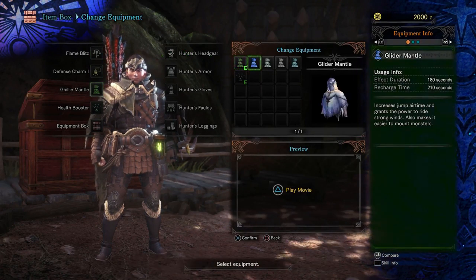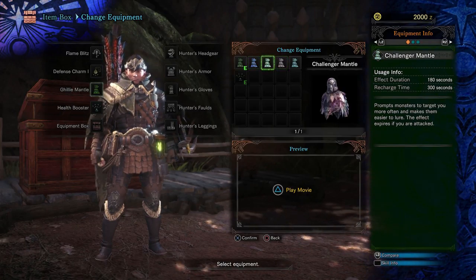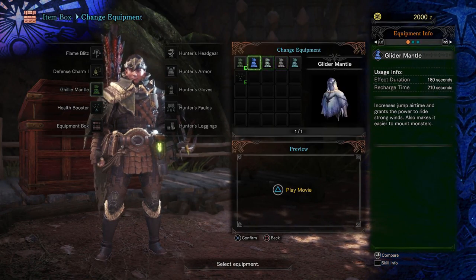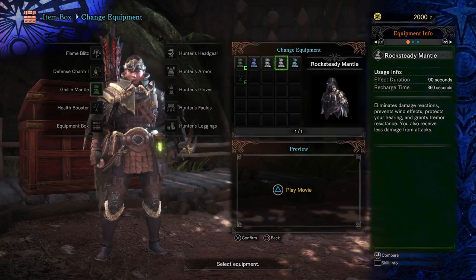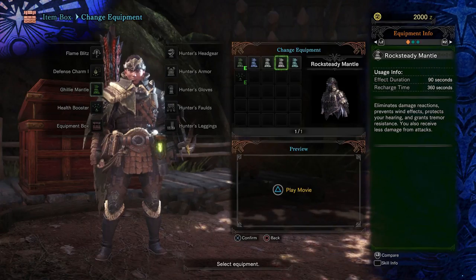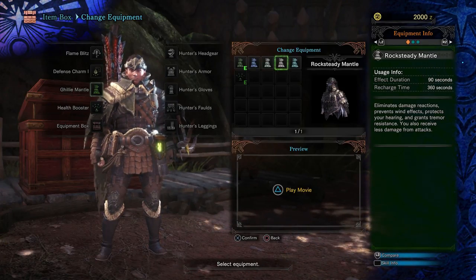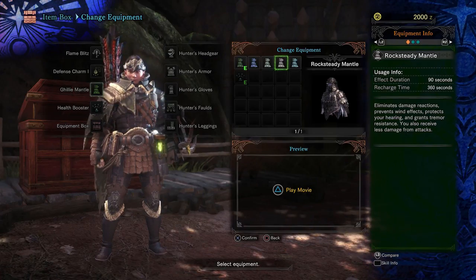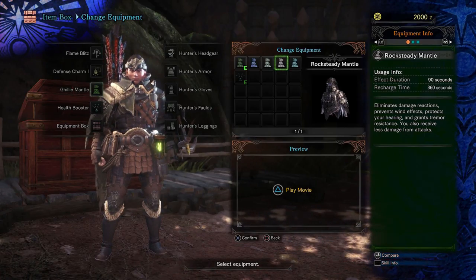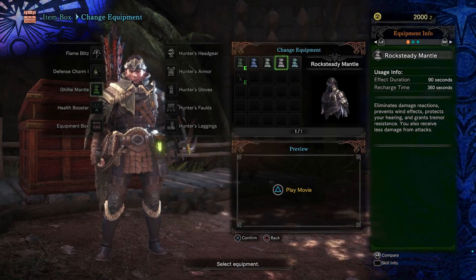The different mantles: Challenger Mantle increases your aggro for 180 seconds — which is pretty good. The Rock Steady Mantle means you don't react to damage, can't be pushed by wind, won't get stunned when a monster roars, and if the monster creates a small earthquake effect, that also doesn't stop you. It's really handy.